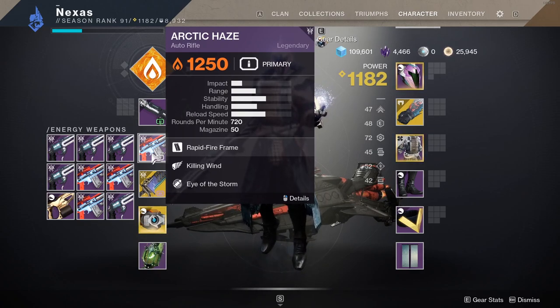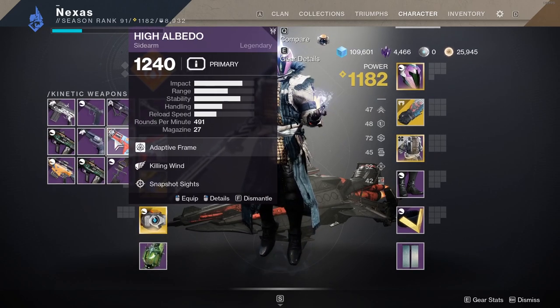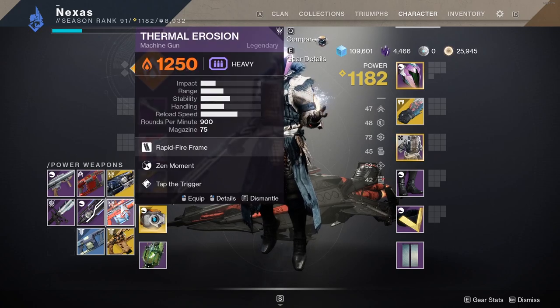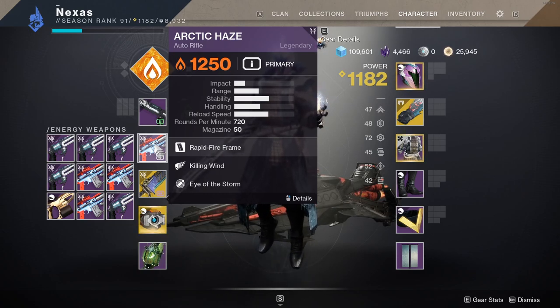The Arctic Haze is a Europa weapon. There are a couple of them, like the Albedo sidearm, and obviously the Thermal Erosion and stuff like that. There are a couple of Europa weapons. But the Arctic Haze is the energy auto-rifle. It's in the rapid-fire frame, meaning it's 720 RPM.